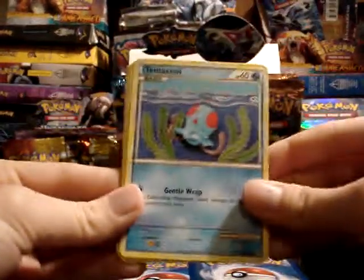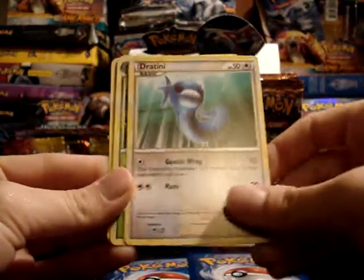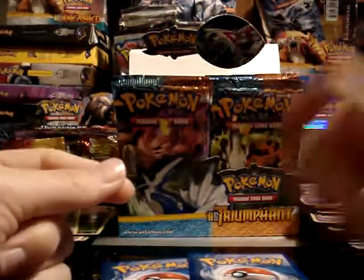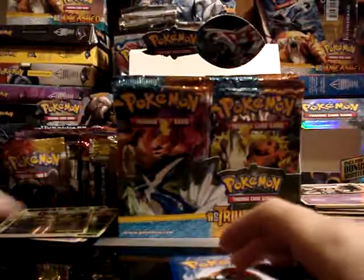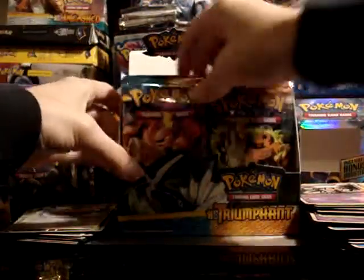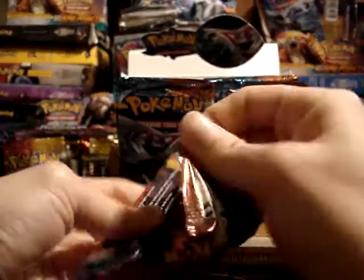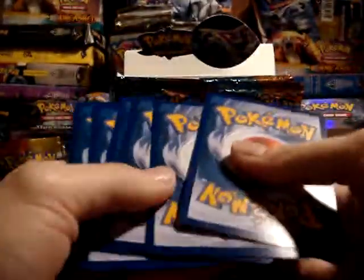Tentacool, Lickitung, Diglett, Swablu, Dratini, Weebell, Luvdisc, and Unown. Where are my Seekers? My reverse is Aipom, and my rare is Dragonite — it's a pretty cool looking Dragonite. I apologize if it seems like I'm going much faster with this box opening — I have a huge paper to write today, so just trying to get this done.